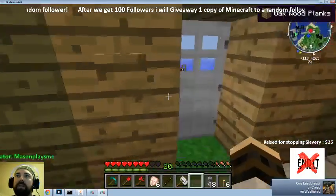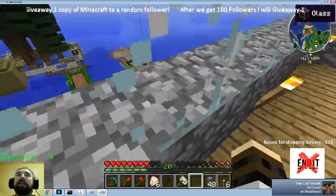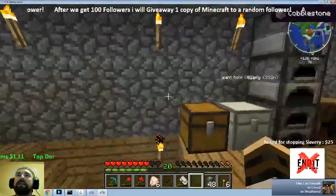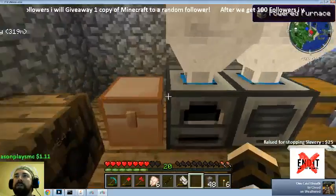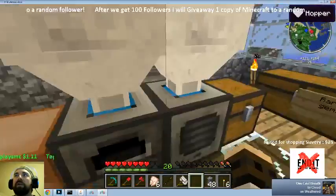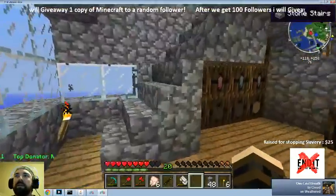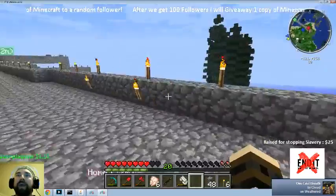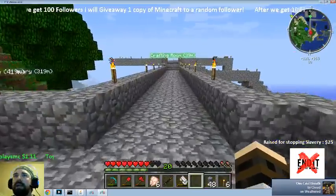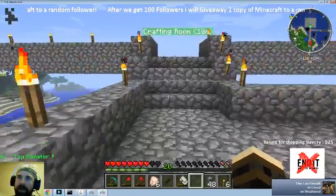Let me show you around a little bit. This is our house — we pretended on stream that we crash-landed a plane right here on the edge of this little island. This is kind of our main working area right now. We're in the process of switching it over — got a pulverizer, power furnace, some upgraded chests and stuff, some barrels, all kinds of neat little things. We're playing FTB Ultimate Pack, which is the Feed the Beast pack where they put a whole bunch of mods together.